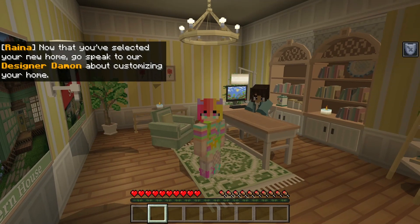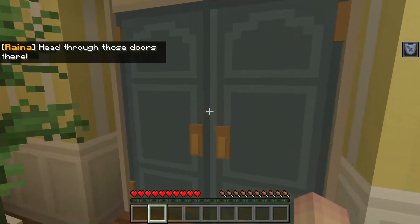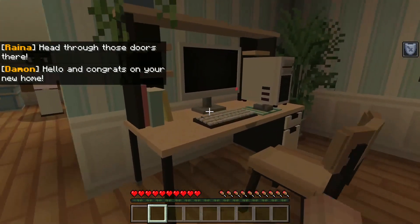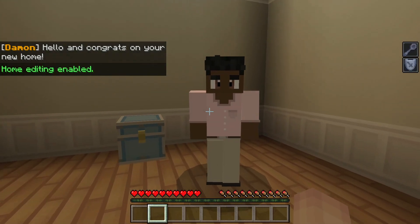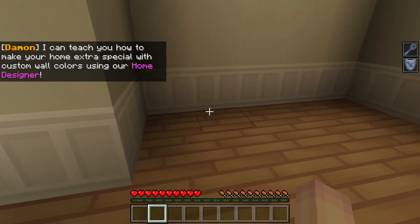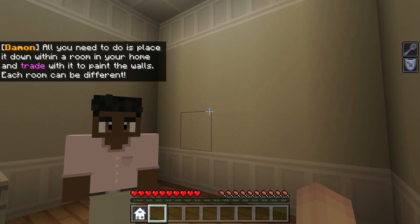Now that you've selected your new home, go speak to our designer, Damon, about customizing your home. Well, hello, good sir! Hello, and congrats on your new home. You guys got PC setups? Home editing enabled. I can teach you how to make your home extra special with custom wall colors using our home designer. All you need to do is place it down within a room and trade with it to paint the walls.